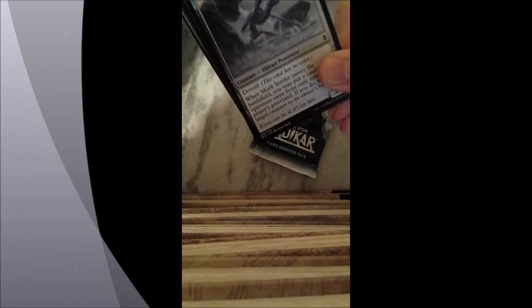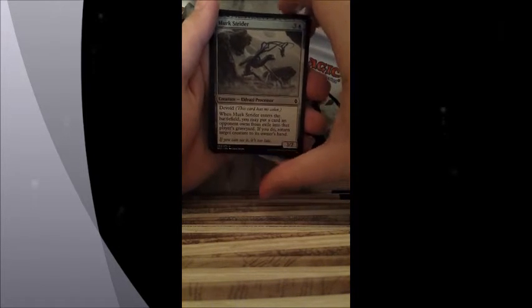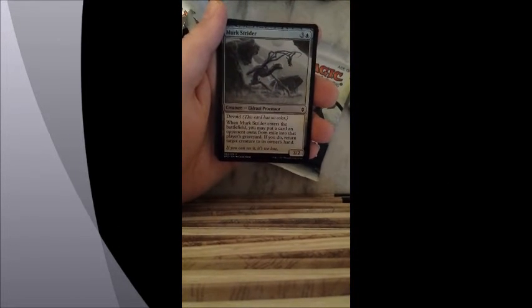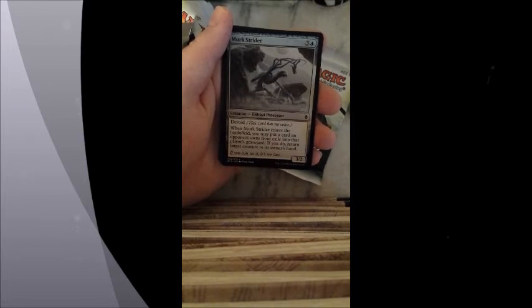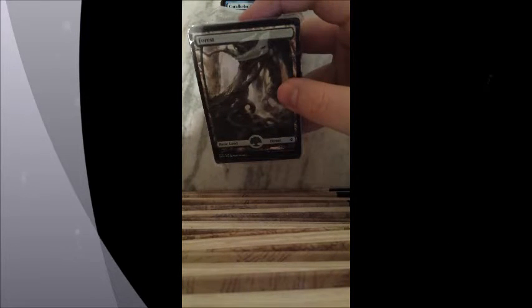I'll leave you first with this Merc Strider, which is an Eldrazi processor. See you in a bit after I've opened all these packs. Welcome back — we've opened all our cards now, and I found the Basic Lands. I must say I love this artwork, it's just magnificent and really cool. That was a plus in this.